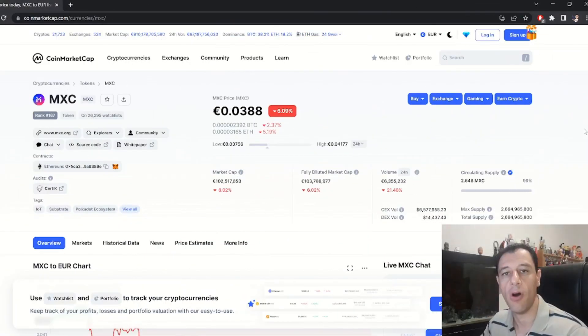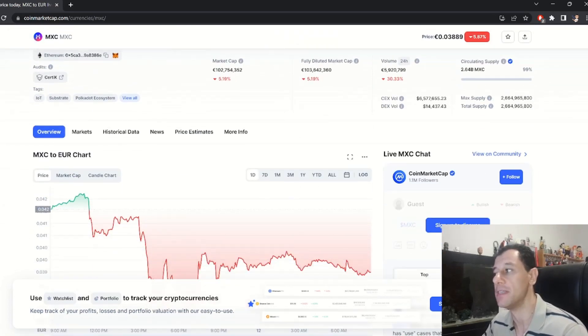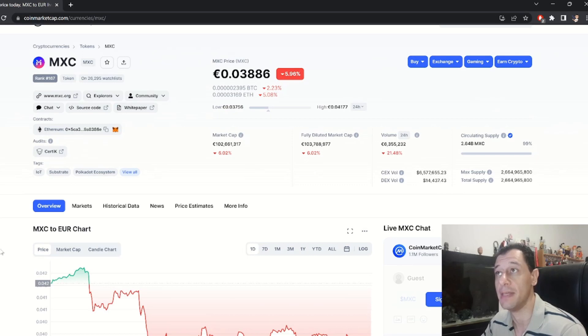On screen here we can see the MXC token on CoinMarketCap. It's currently at rank 167. Like many other cryptocurrencies, this coin has been falling in value — Bitcoin, Ethereum, and loads of other major cryptocurrencies have been going down as well. The current price is at just shy of 4 euro cents.